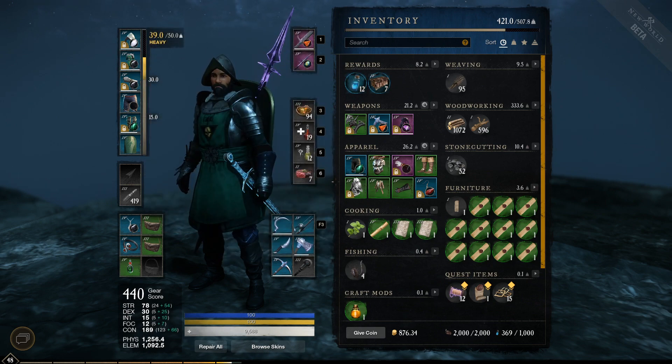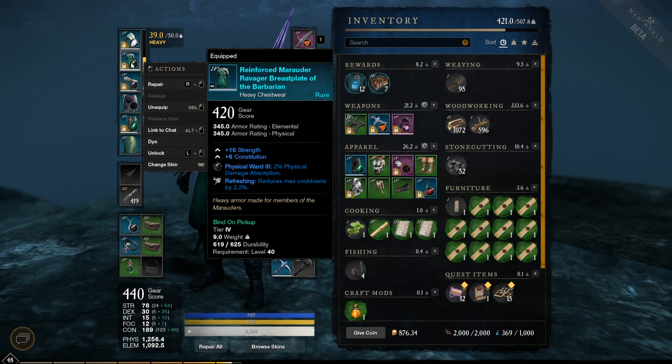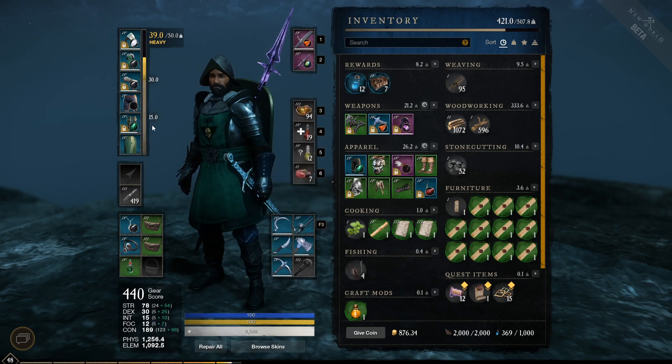You can swap gear from all different types — some heavy gear, some light gear, some medium gear — all at the same time to achieve whatever weight you want, while getting specific armor perks or armor values. My character is set up as a tank, so I go for the highest armor ratings, which means I generally wear heavy armor. But if you wanted to wear one heavy piece and the rest light, you may be able to fall under 15, or definitely under 30, to get the medium bonuses.